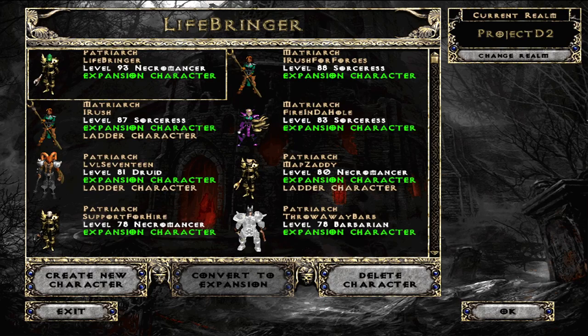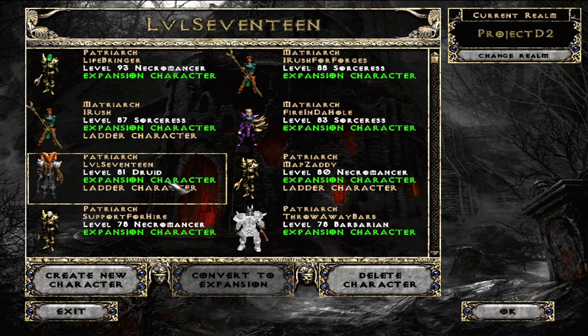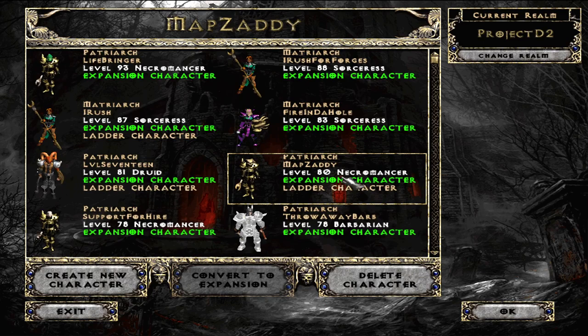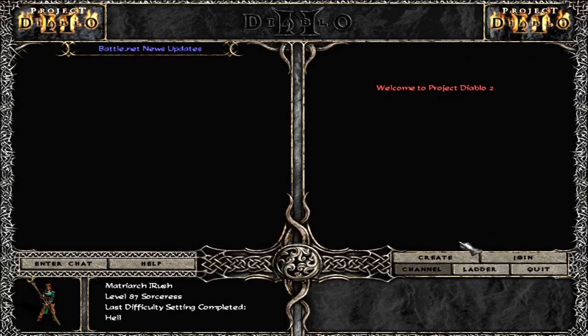Hey guys, just want to make a video - kind of my season recap so far. I started sorceress even though everyone says don't start sorceress; I understand why very quickly - you can only farm really one area. I'm going to go over her today and how I got around some of that. I have a summoning druid and I have map zaddy which right now is golems. I don't know 100% what I'm going to do with it. I like the summon builds - I feel like the druid is kind of playing that made-this-to-be dart pack or golems or mages, something a little bit different. We're also working on an assassin and a barbarian just for kicks and giggles.